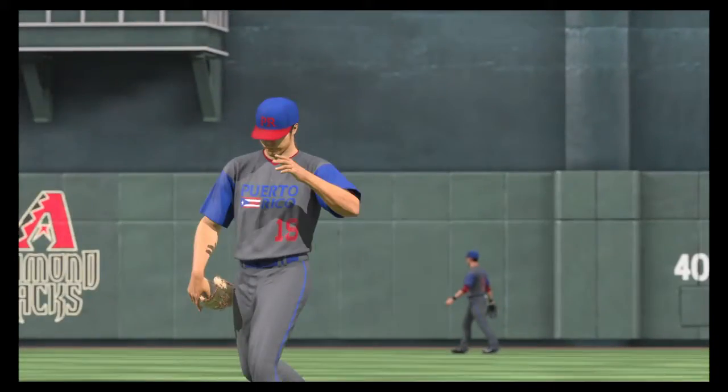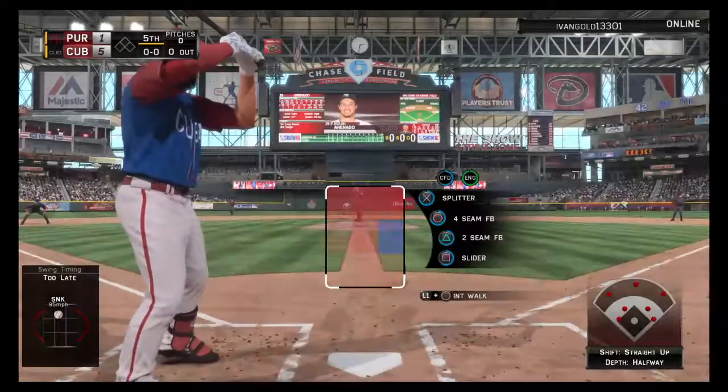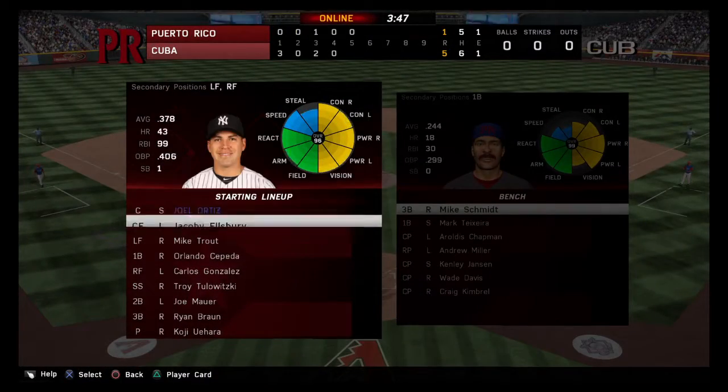Koji Uehara is going to take over here in inning number five as it'll be up to their bullpen to try and keep them in the game.